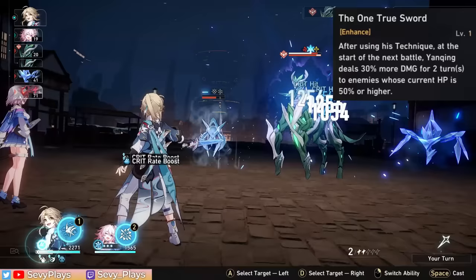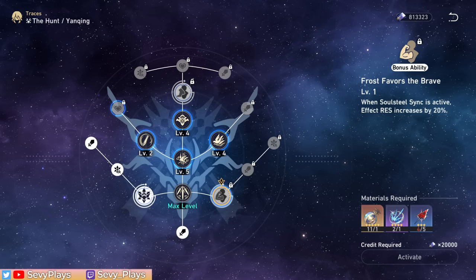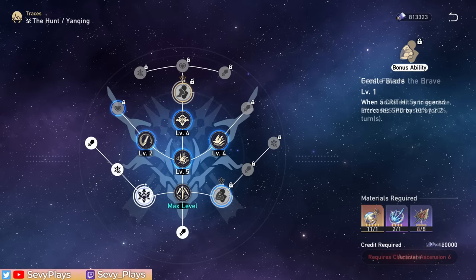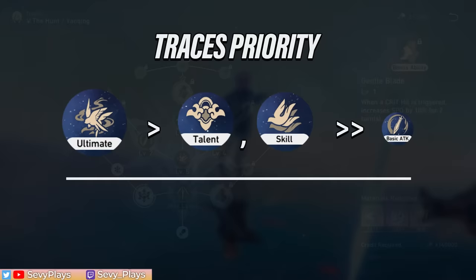Let's also take a look at what his ascension bonus abilities offer. The ascension 2 ability makes him deal additional damage against targets with ice weaknesses, which simply means more damage output in such scenarios. The ascension 4 ability gives the sync state a 20% effect resistance buff as well, which is welcome to help him resist crowd control or damage-over-time debuffs that can affect his sync uptime and overall survivability. And his ascension 6 ability gives a 10% speed increase for two turns when triggering a crit hit. Since Yanqing can crit frequently, this can feel like a permanent speed boost. For traces leveling priority, his talent, skill, and ultimate are all vital — level them equally. You can leave his basic attacks alone.